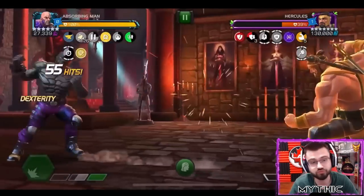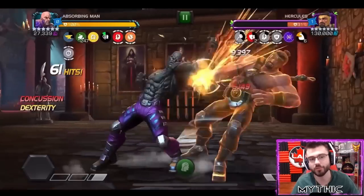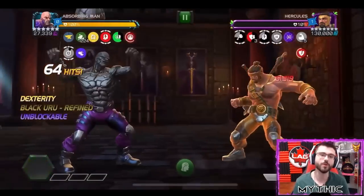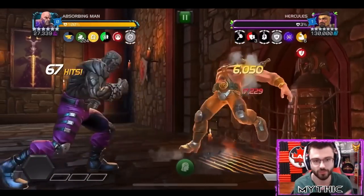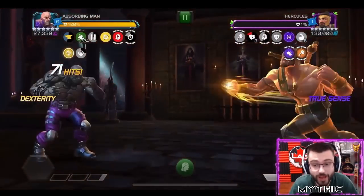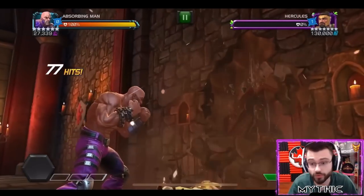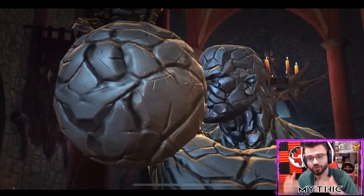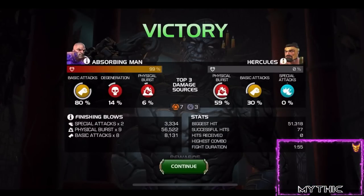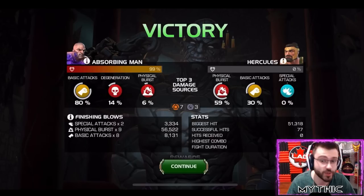Uru form on this fight just shredding him. Some of the perks of Uru form - one special one is literally half of what a special two takes. So by throwing two special ones instead of one special two, you're able to refresh your form two times as fast. Because you can refresh that form at twice the speed, you gain morph charges much faster. With those morph charges you can apply vulnerability passives, upping your damage even more. That Hercules fight - EOP Hercules down in under two minutes with rank five Absorbing Man in Uru form.